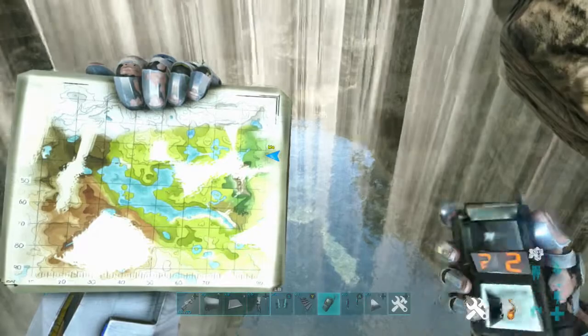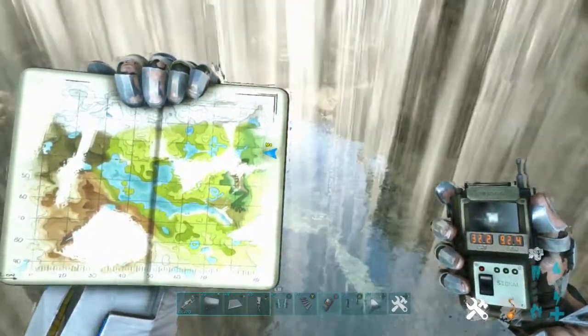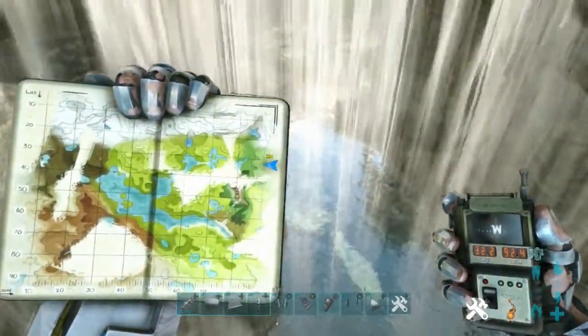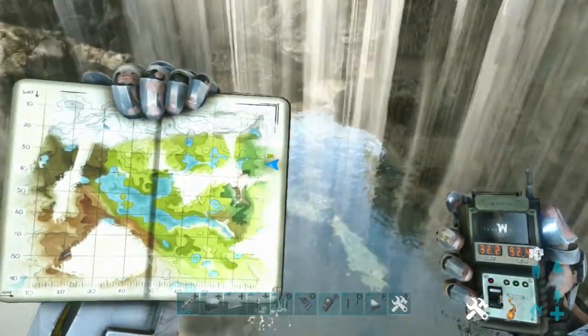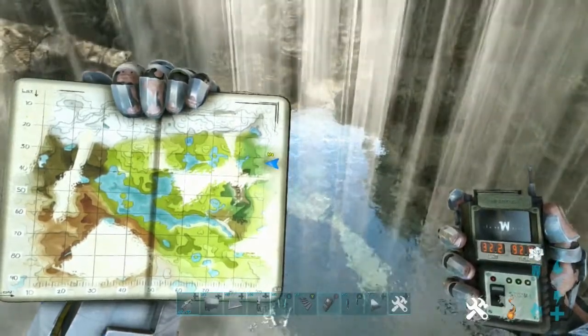Let's have a look at where we are on the map. We are 32.2 to 92.4 — so 32.2 latitude and 92.4 longitude. We are just on the right-hand side near the top of the map.